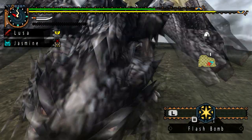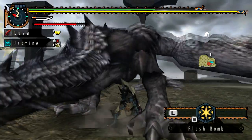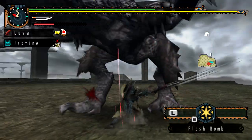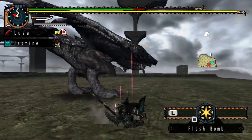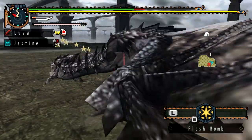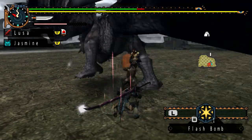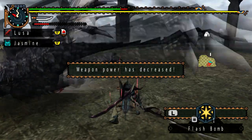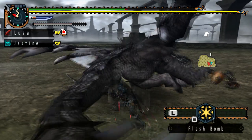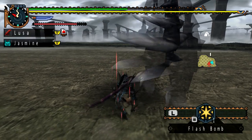As for skills with the high rank Silver Rathalos armor, you're looking at ESP and Attack Up Small. ESP increases your Fencing skill — I initially thought it had something to do with auto tracker, but ESP prevents your weapon from bouncing off monsters, which is great when your combos keep getting interrupted. Attack Up Small is just a slight boost to your attack.